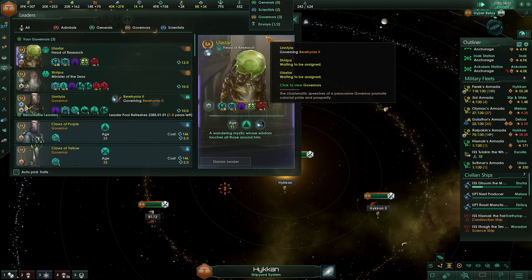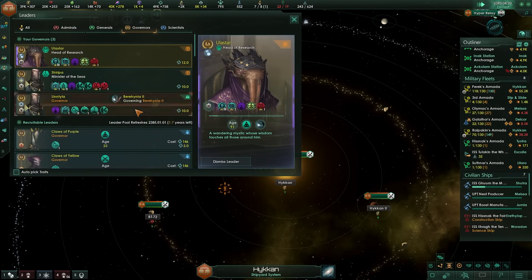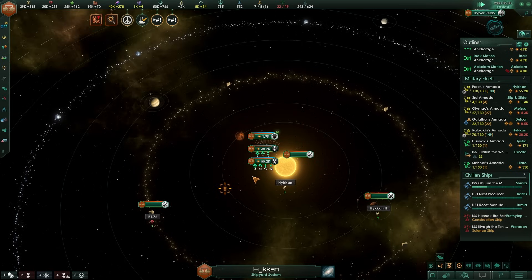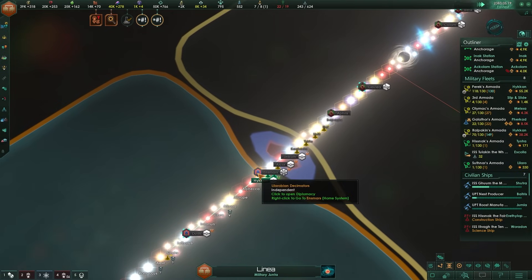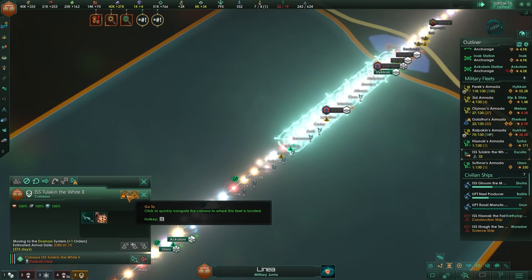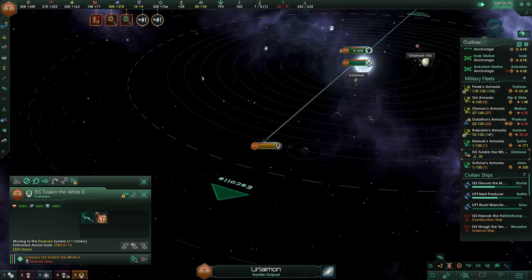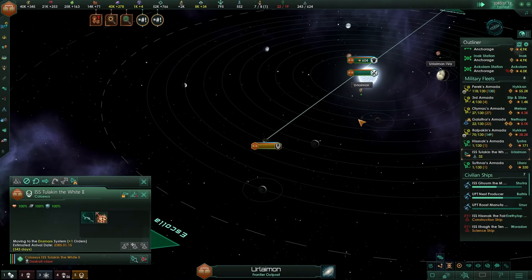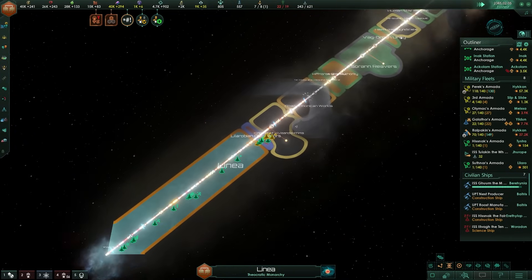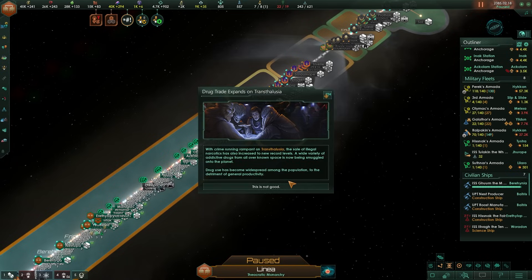They're a governor right now - psychic, the Chosen One, Environmental Engineer. That's going to be good: plus 10 stability. These guys have now peaced out though, and I noticed something interesting - apparently I may have peaced out but my Colossus is still queued up to take over that planet. I'm at peace but the Colossus doesn't give any shits.